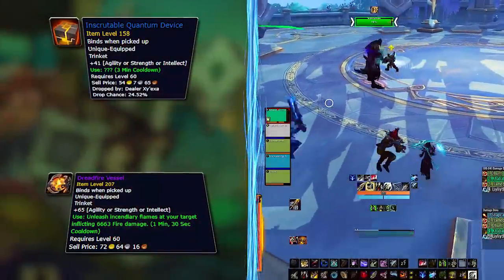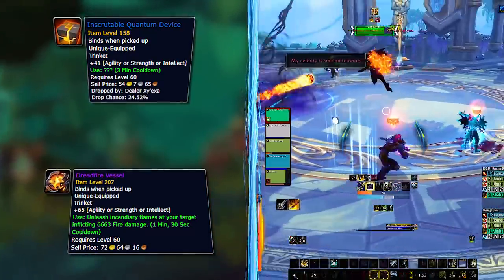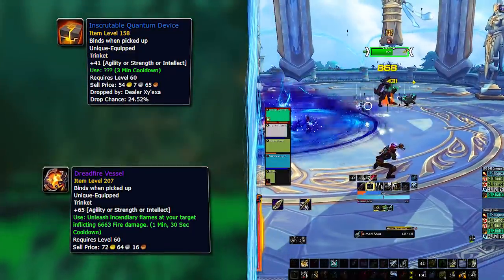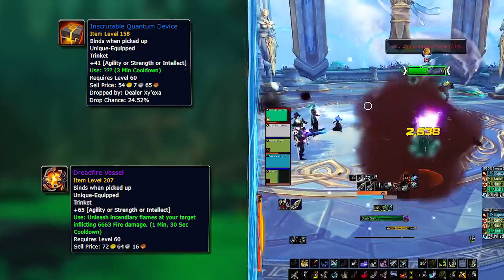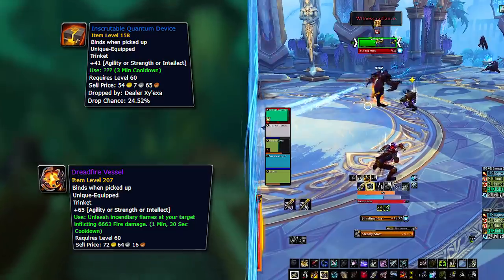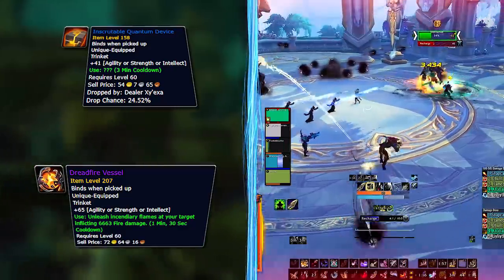For trinkets, you can find ranked lists based on best performance on websites like Bloodmallet.com and Herodamage.com. Right now, the best trinkets for most scenarios are the Inscrutable Quantum Device — aptly nicknamed the 'huh trinket' because it has about 17 possible procs — and the Dreadfire Vessel. The crit proc on the IQD gives a massive amount of critical strike if you're lucky enough to get it, while the Dreadfire trinket seems universally good for all classes based on its raw damage output.